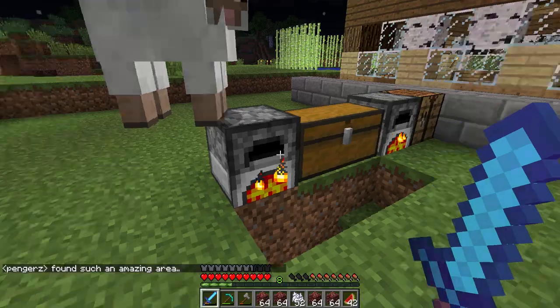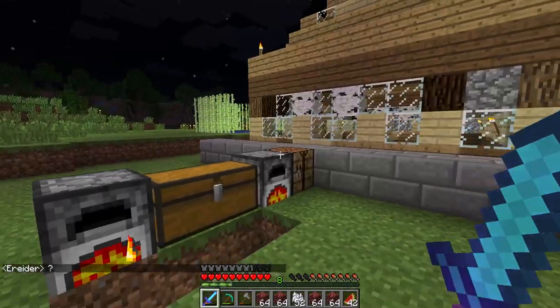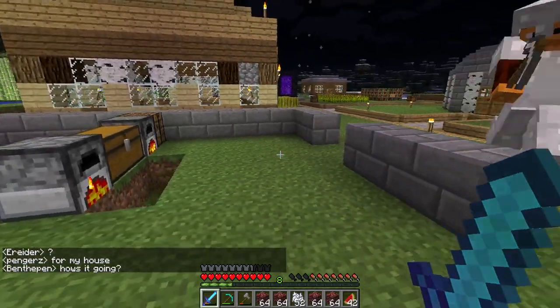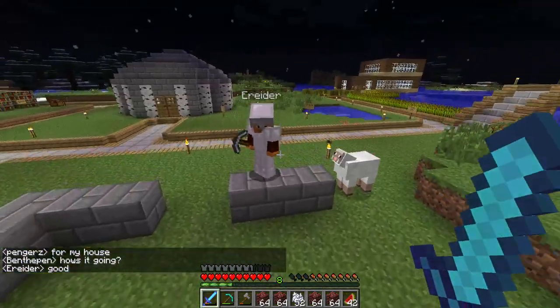Main houses are going to be very far away from each other and linked by nether portals, that way it works out better. So here's Evan's house in progress. Looks like he's cooking up smooth stone to make some stone brick. He's got a decent amount of stuff.